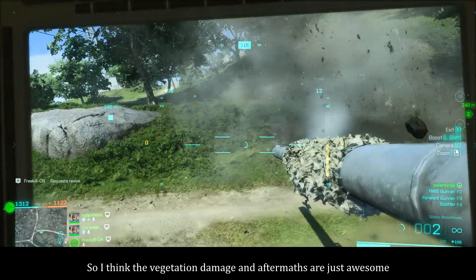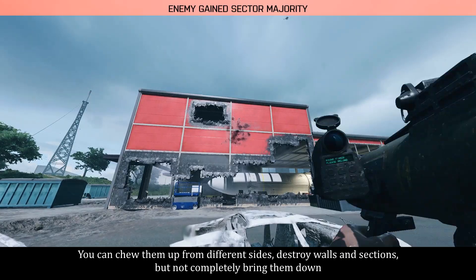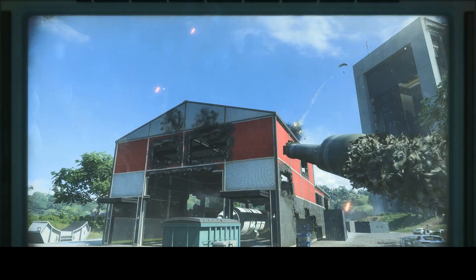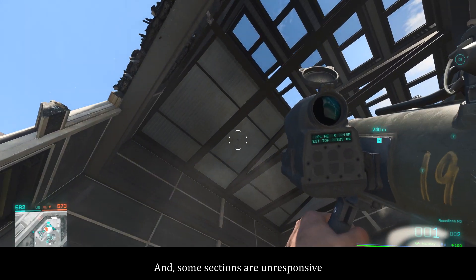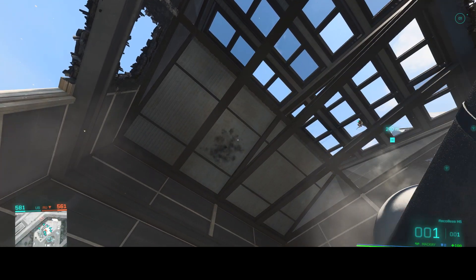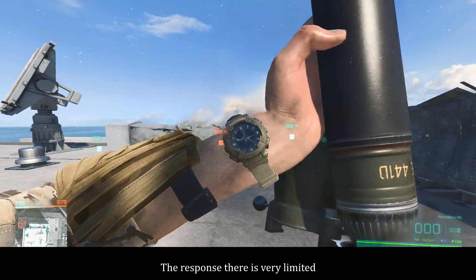I think the vegetation damage is just awesome. As for destructible buildings, I only noticed several. You can shoot them up from different sides, destroy walls and sections, but not completely bring them down. Some sections are unresponsive. I haven't seen any building you can completely bring down on this map. That large building can't be damaged in any notable way — there are props you can damage and destroy on it, but that's about it. The response there is very limited.